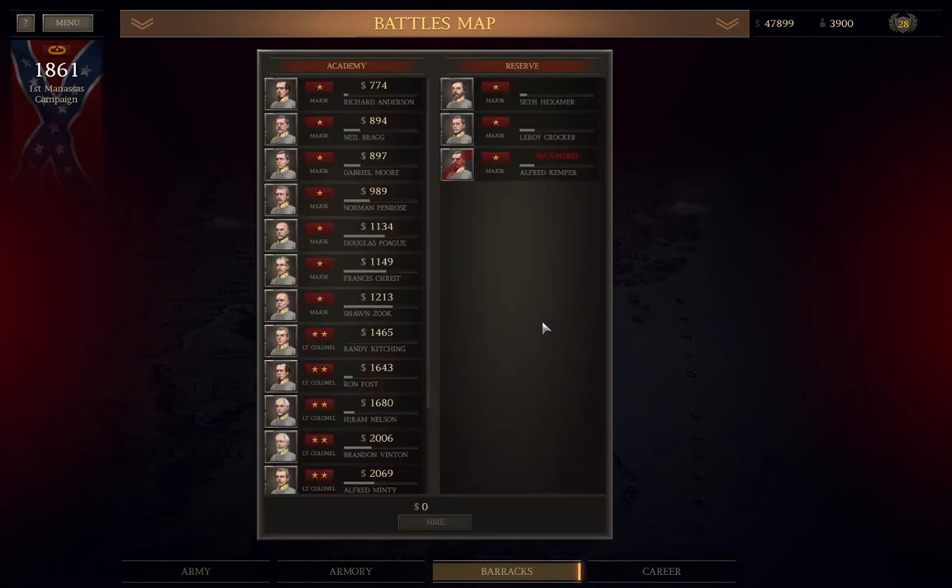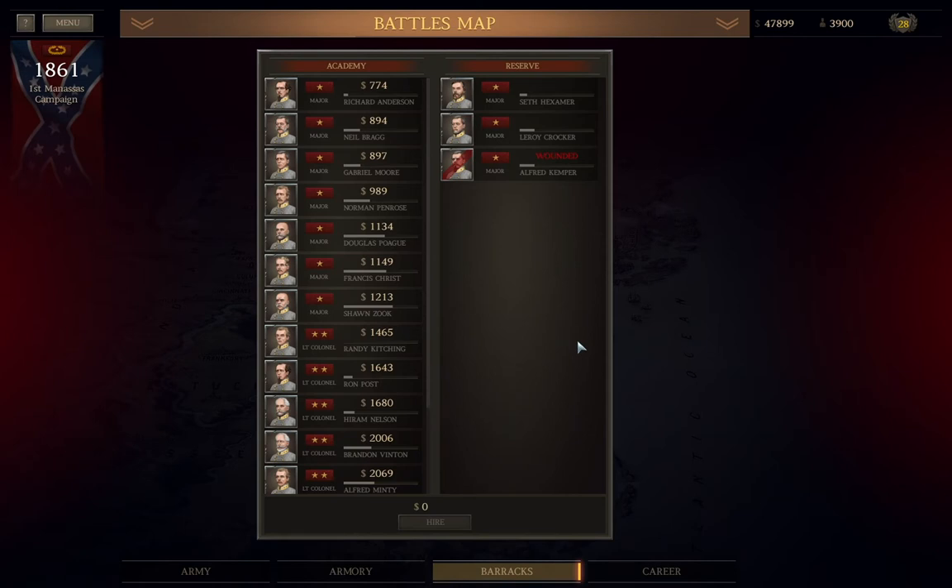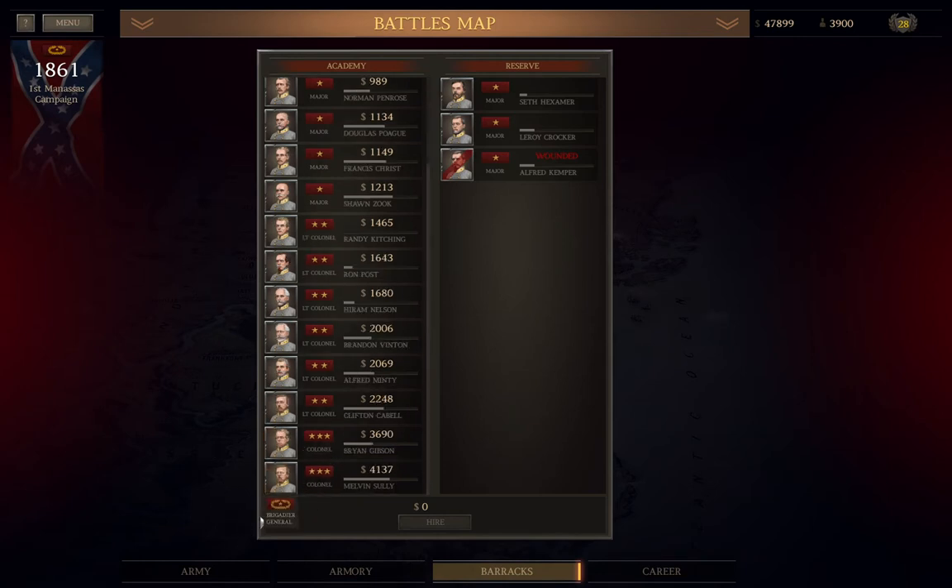Next, the Barracks tab. Here you see the status of any unassigned officer and who is available to be recruited. Certain units require certain minimum officer levels: Captain can only lead artillery and skirmishers; Major is required for infantry and cavalry; Colonel is required to lead a division; and Brigadier General is required to lead a corps. Note there is no actual ranked chain of command — it's entirely possible to have a Brigadier General leading a corps while each unit in the division is led by a Major General.